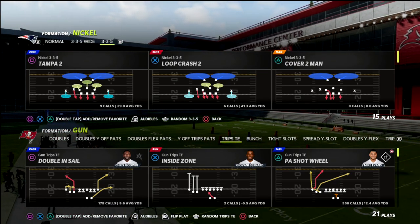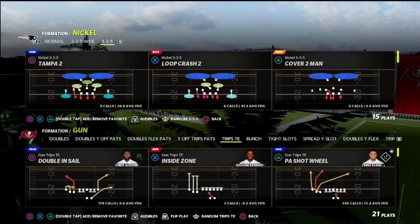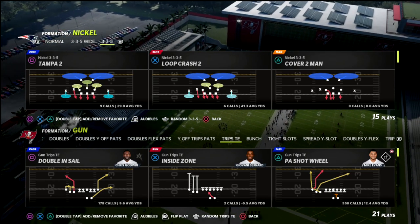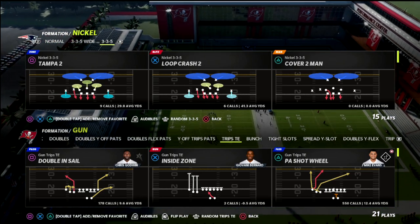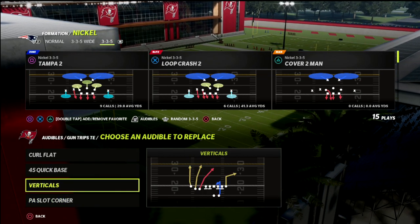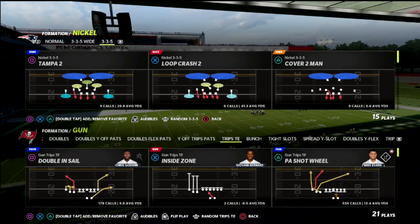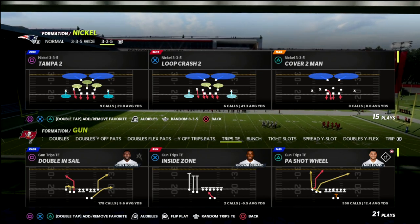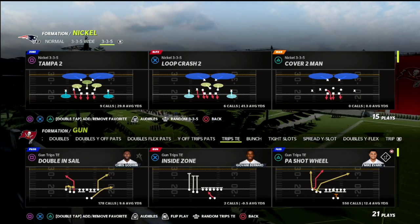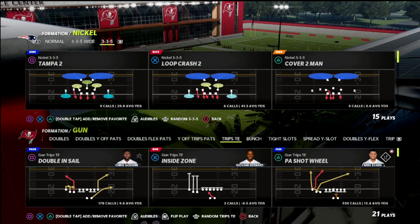You can run this concept out of one of two plays — a five-out setup using doubles and sail, or a blocked running back setup using play-action slot corner. Trips tight end is great because PA corner, verticals, and base are already in your audibles. I like to put curl flat on there too. We'll start out of doubles and sail but I'll audible PA corner to show a four-out setup, and also show the five-out which is really good against Cover 2.